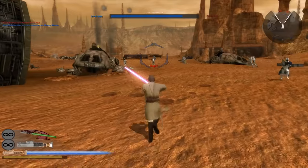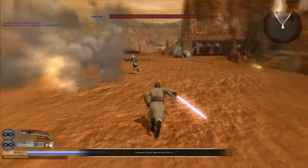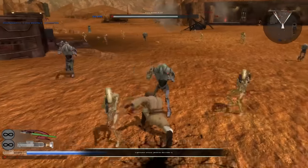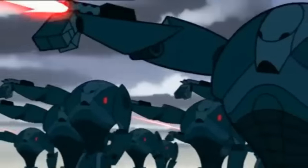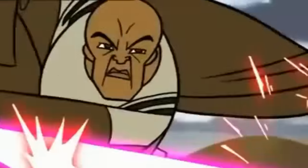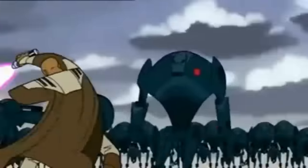In Battlefront 2, Mace Windu has a special ability which damages enemies at a short distance upon landing by pressing the left mouse or attack button. And this move specifically is actually a reference to the 2003 Cartoon Network Clone Wars series, where Windu performs this move when attacking a bunch of battle droids.